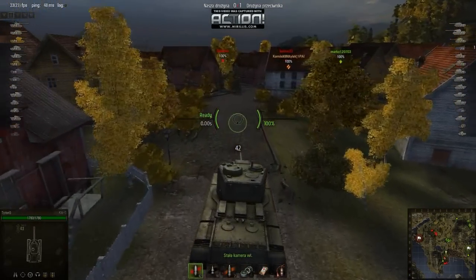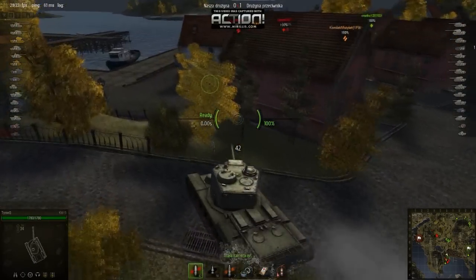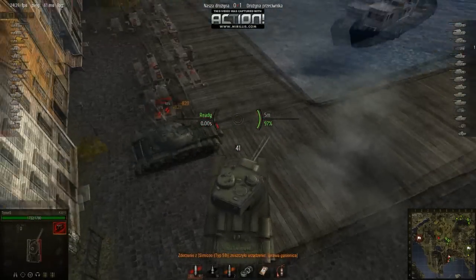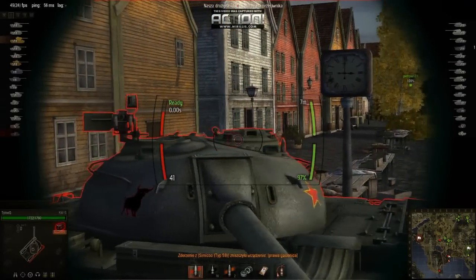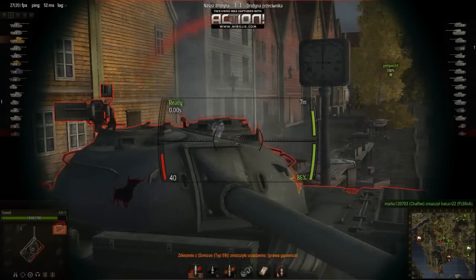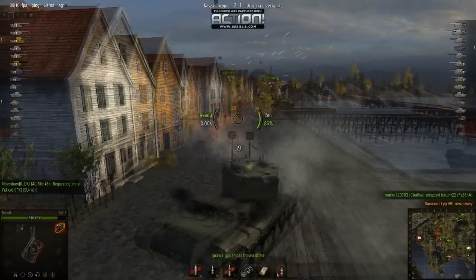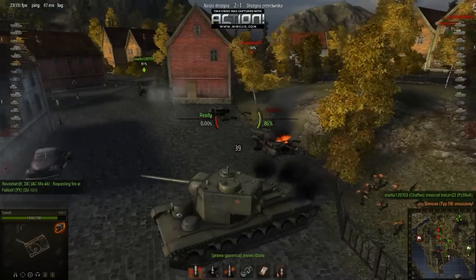Na bliższą odległość każdy po prostu rozwali KW-5 — chyba że jest to ogarnięty gracz, to będzie miał trochę szczęścia i wygra pojedynek. Kolejną słabą cechą jest działo — kaliber 107 mm, czyli stara 107 znana z KW, która ma obrażenia, ale niestety penetracja i celność są słabe.